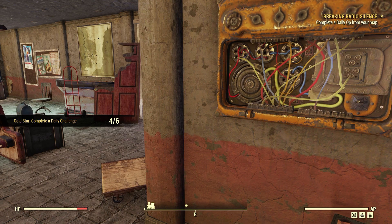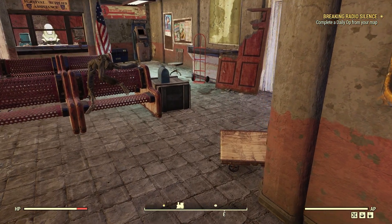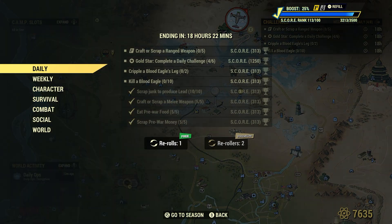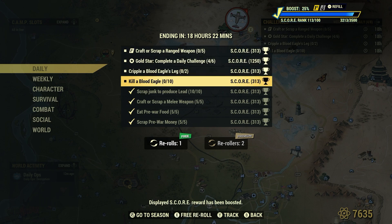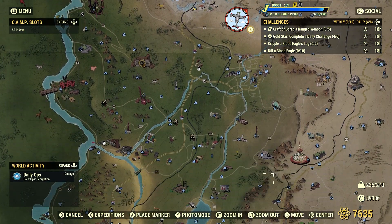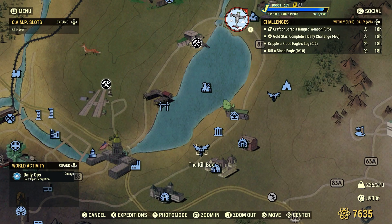You can check out that video — pre-war money is a good source of cloth. What's next? We can do these ones here together: we'll start off by crippling Blood Eagles' legs, then kill some Blood Eagles and take their weapons, and keep that last one for after. Let's go to a Blood Eagle spot — somewhere with enough of them. Let's go to the Kill Box — Kill Box is always good for at least a dozen of these guys.